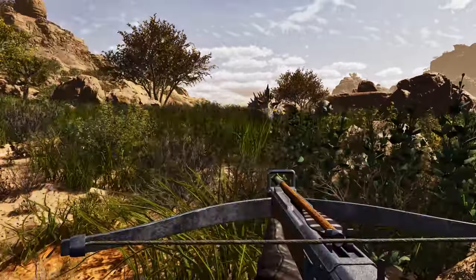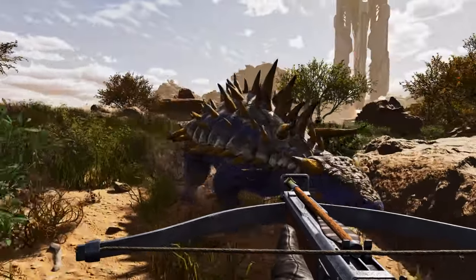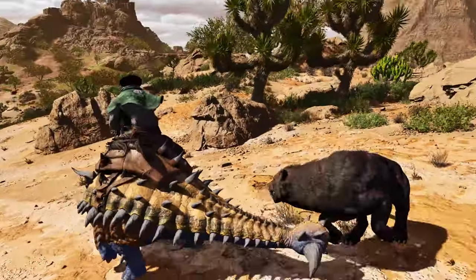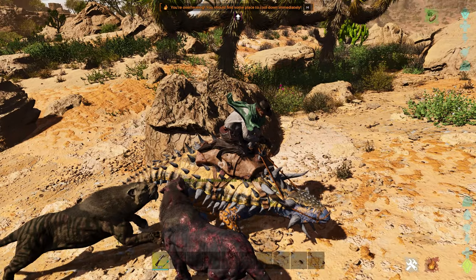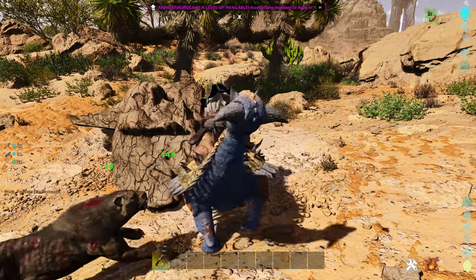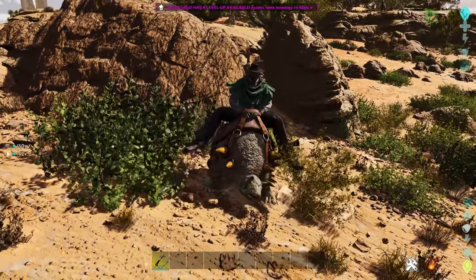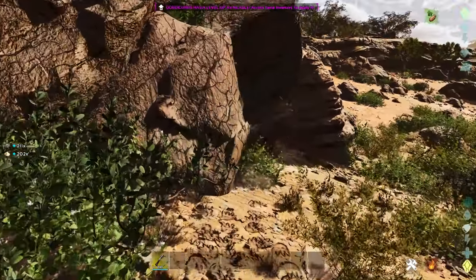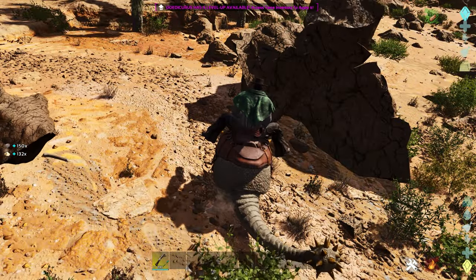The Ankylosaurus and Doedicurus are super easy to knock out and tame by feeding them berries or veggies. Once you've tamed your Anky, it's great for harvesting metal and flint. The Doedicurus is great for harvesting rock and sand, which you'll need in large quantities if you plan on building the adobe structure set throughout Scorched Earth. I definitely recommend getting these guys once you reach the required level.